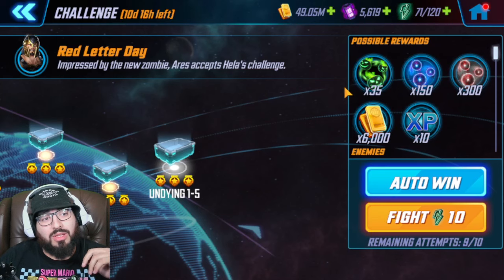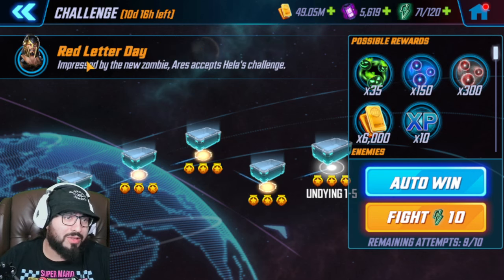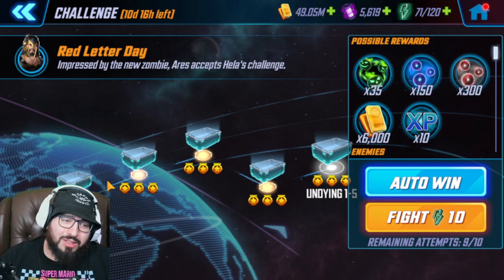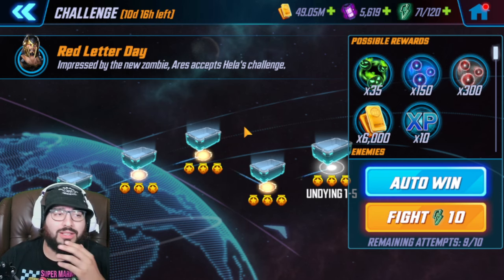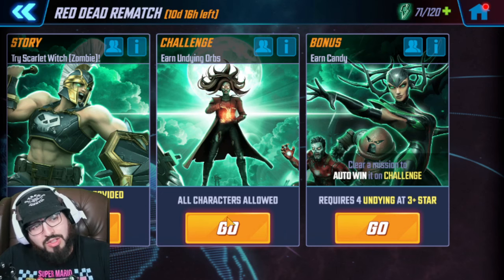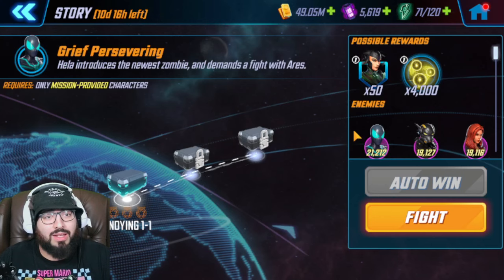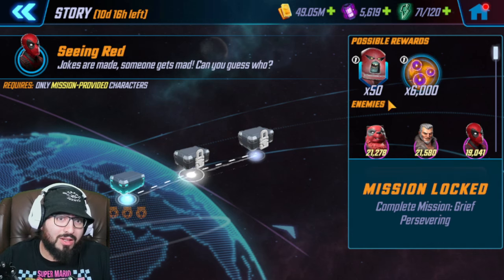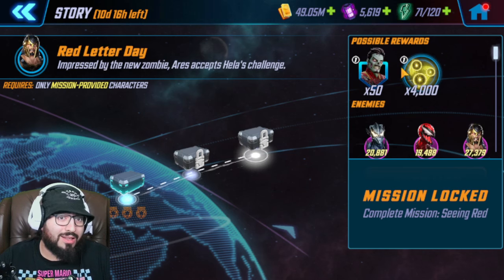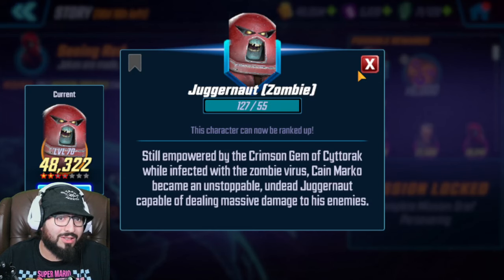So here in the challenge, we got the four red zombie juggernaut, and all of these are the exact same, so you'll be able to run your 50s on that. Not necessarily sure if you guys are going to be able to get zombie Scarlet Witch — you really have to get lucky on those drops. After completing the middle challenge where all characters are allowed, you still want to go to the story section and claim your 50 Hela, your 50 zombie juggernaut, and your 50 Iron Man zombie. You don't want to miss out on these shards at all.